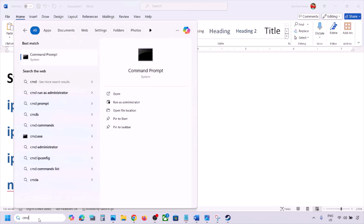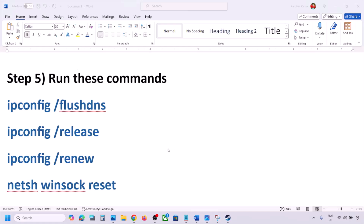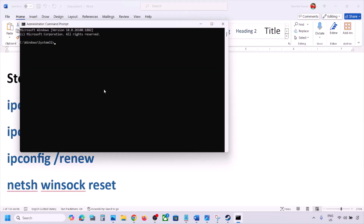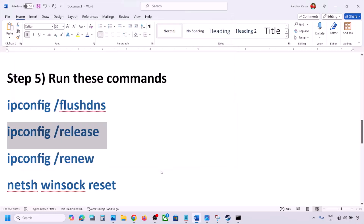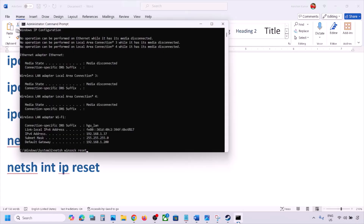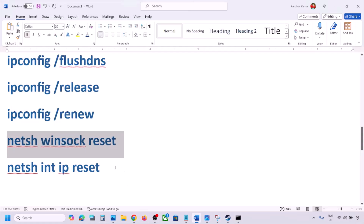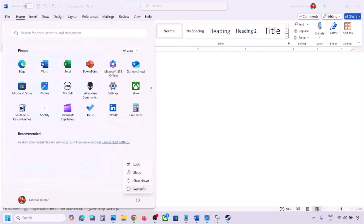The next step is to run some network commands — these are provided in the video description. Type CMD in the Windows search box, right-click on Command Prompt, and click Run as Administrator. Click Yes to allow. Paste each command one by one, hitting Enter after each one. Run all commands, then restart your computer — restart is a must after this.